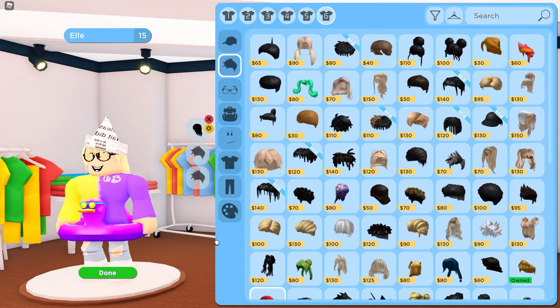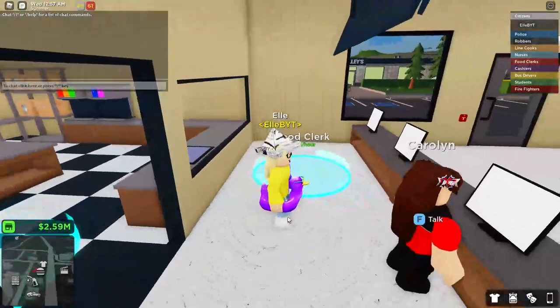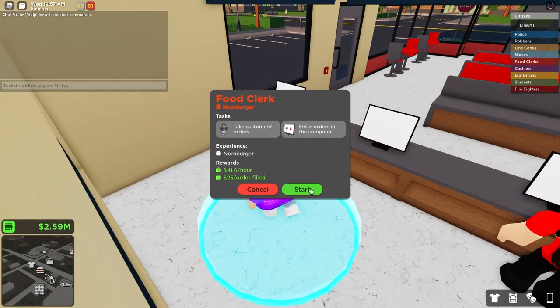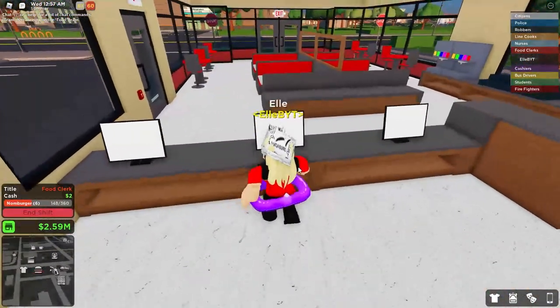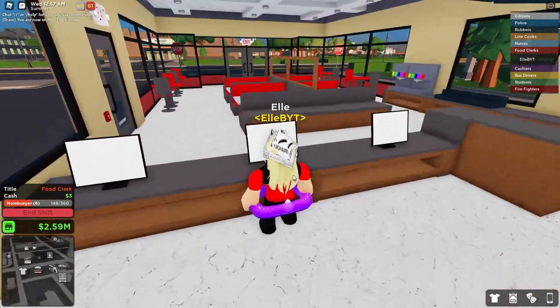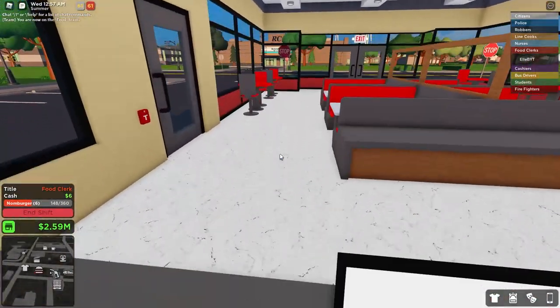There are some new hairstyles and accessories - not many, but they are pretty cool. The food clerk job was updated a bit. When people come to the cash registers, they walk just like the barista, so the NPCs have been updated.